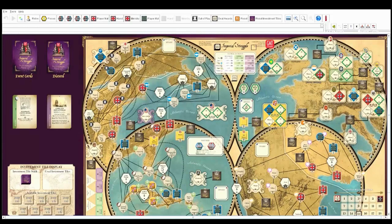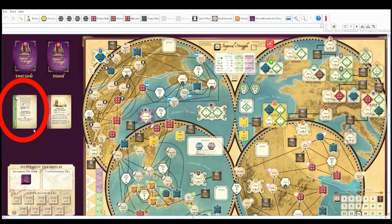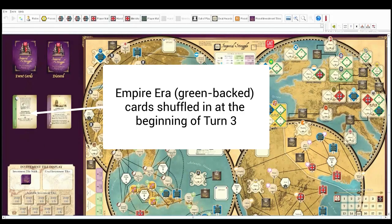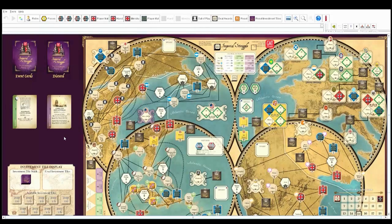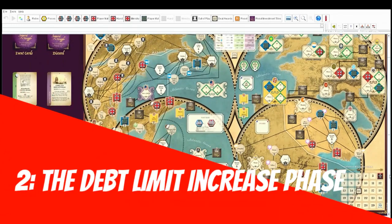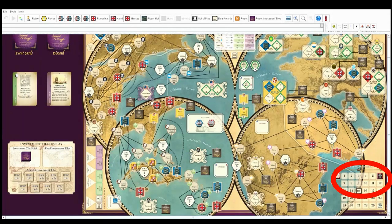First is the deck phase, which we skip on turns one and two. That's when you would shuffle in the green Empire cards or the purple Revolution cards. The green cards get shuffled in at the beginning of turn three; the purple cards at the beginning of turn five. That one's really quick. Next is the debt limit phase — at the beginning of turns three and five you raise the debt limits by four. We don't need to worry about that. So we're already through two phases.